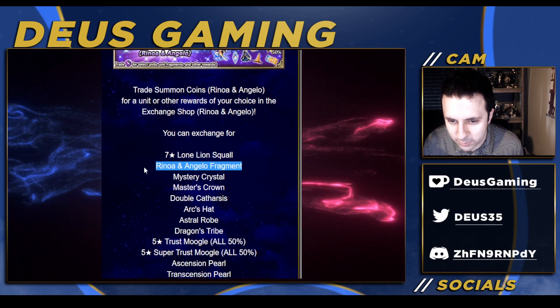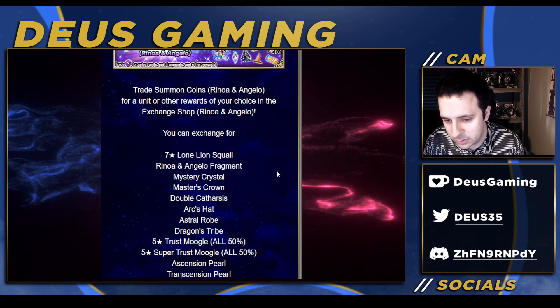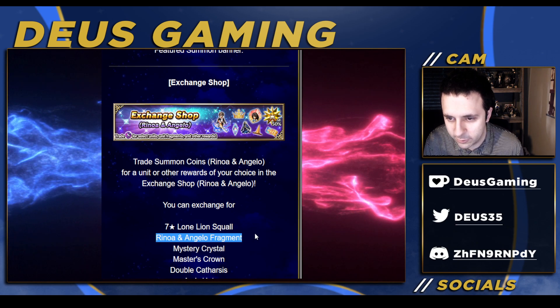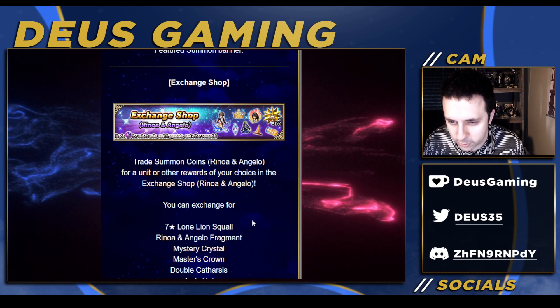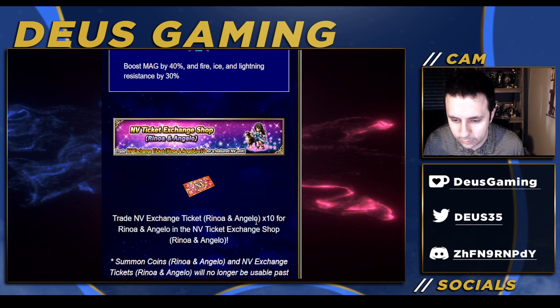In the exchange shop, there are fragments for Renoa and Angelo — of course there won't be any for the premium unit. Only look at Renoa's fragments first, then go for the crowns and the MR crystal. Everything else in the shop — no thank you.